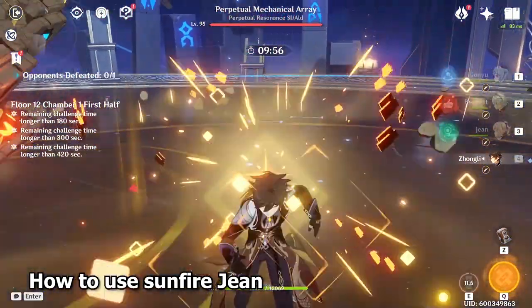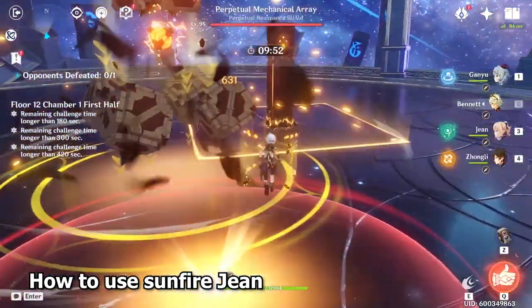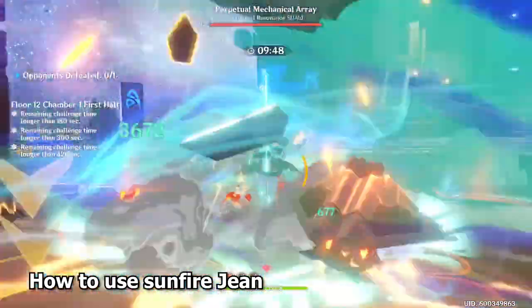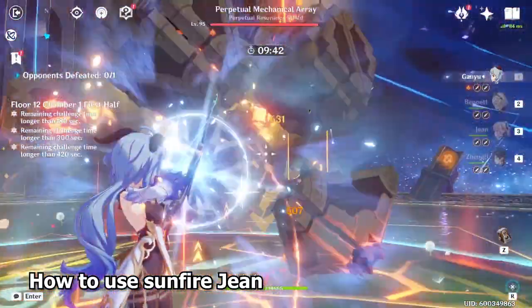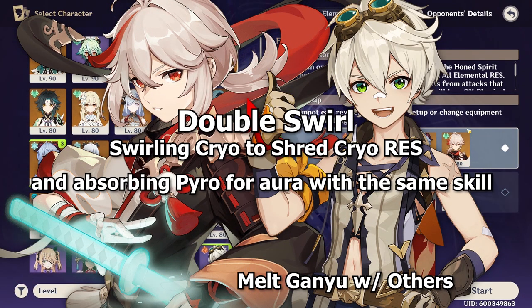When you're playing with Jean, you want to overlap both Bennett's elemental burst and Jean's elemental burst, so you might start by casting Ganyu's elemental skill and then overlapping both the Bennett and Jean elemental bursts, which will continuously swirl Pyro onto the enemy. This will also allow you to get melt-off attacks. It's also replaceable with Kazuha, with Kazuha being even stronger than Xiangling because it allows you to do something known as the double swirl.